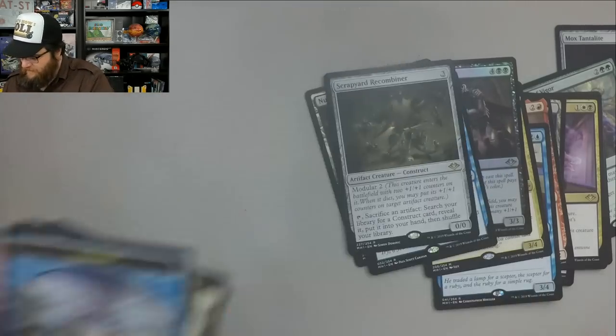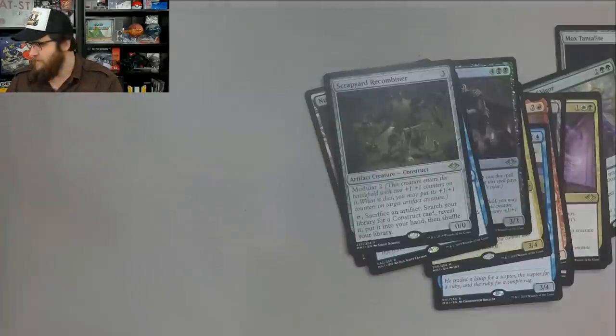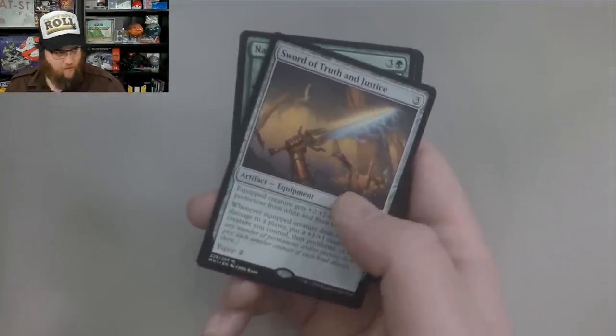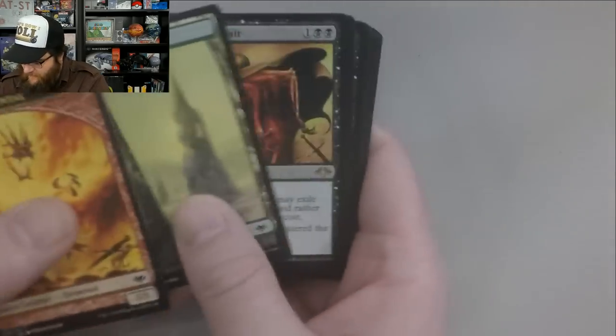Scrapyard Recombiner, three mana. You guys let me know in the comments if you want me to read the cards. Cryptorats — nice. I'm going to go through the second half of this video not reading the rares, just because of time. Maybe when sets are new, read them — that probably makes more sense. Foil Mirror Token. Sword of Truth and Justice — that's our third Mythic already. This is not a bad pull, this is a $10 bill too.